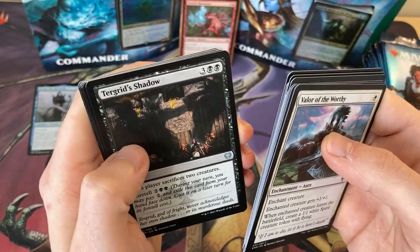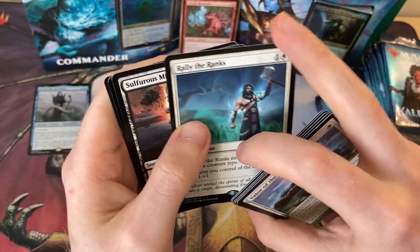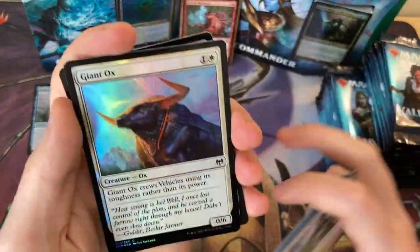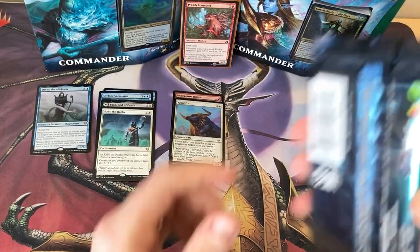So we're going through these two. It's Shadow Harald, King of Skemfar, and Rally the Ranks as a rare — not particularly excited about that one, to be honest. And a Sulphurous Mire land, and a shiny Giant Ox. Giant Ox and Colossal Plough combo — amazing.